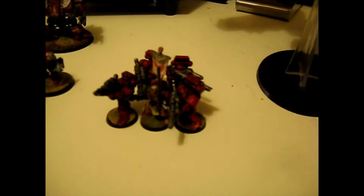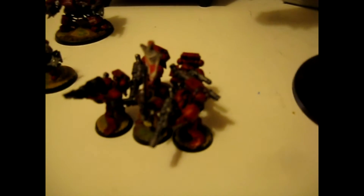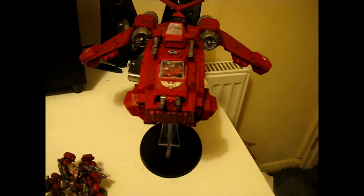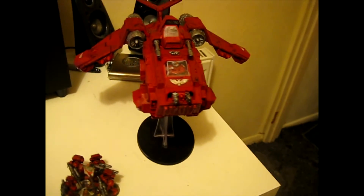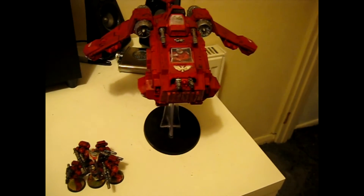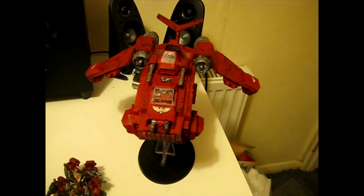And then our two heavy support choices. This is a five-man Devastator Squad with four Laz Cannons. I know some of you are thinking they're just going to get taken out, but that will all be explained in the second part of this video. And what completes this list is the Storm Raven — no upgrades, just the 200-point version. In it I take the Twin-linked Multi-Melter and the Twin-linked Laz Cannon.